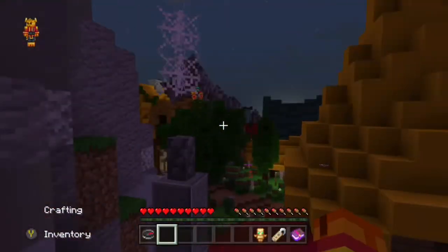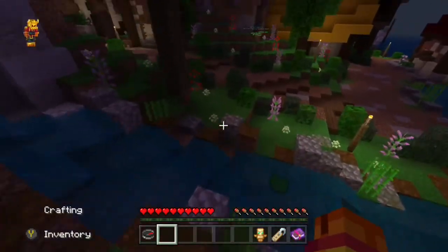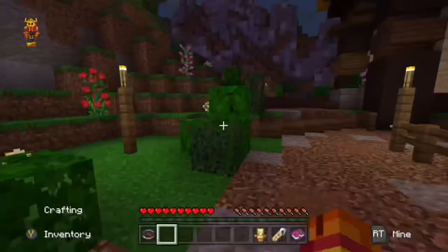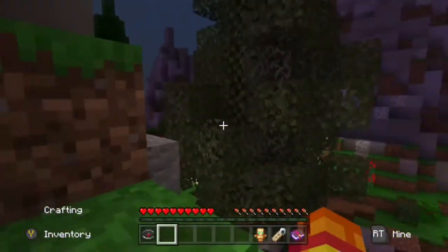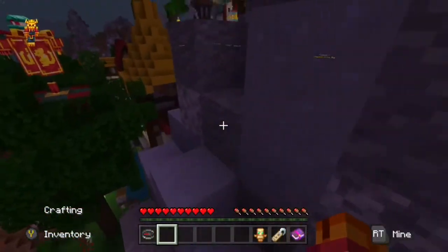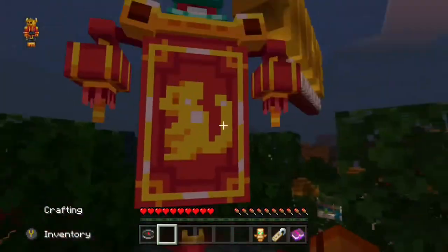Now we are going to head in front of this little town in front of village spawn — this will be vital for a lot of banners later on. If we climb up this little hill over here and keep climbing up, we'll be able to find our next banner. It's inside of a tree — it's the monkey banner, very fitting for its surroundings.